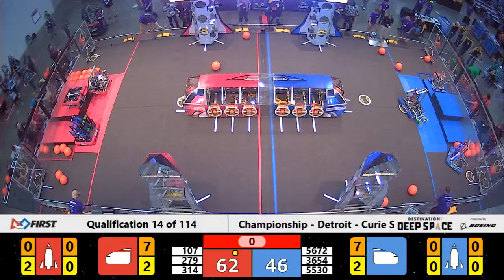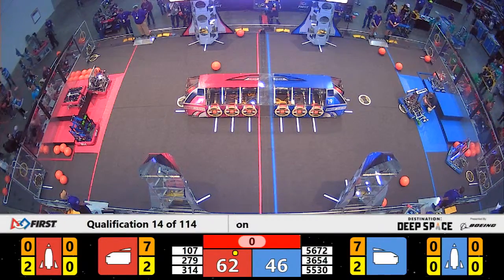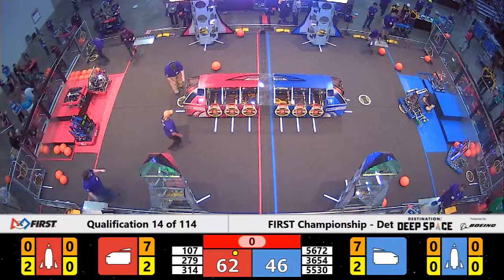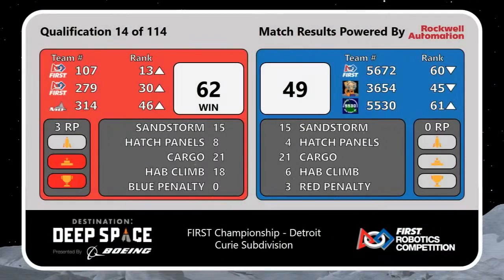We'll see what the points end up being in a moment once our referees have finalized the score. And we have a score for match 14: it's the Red Alliance with a score of 62 to 49. That's bumping all three of our Blue Alliance robots down in the rankings except for 5530. It's also bringing up all three of our Red Alliance robots because they were able to earn three ranking points due to winning the match and their climbing abilities. Great job!